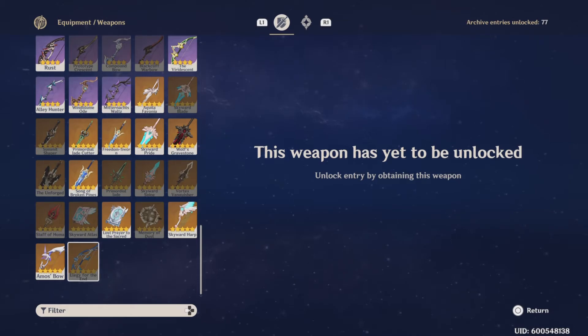I believe there's probably going to be a catalyst this Sunday. That's the three weapons we have for what I think are the Millennial Movement weapons. We also have the Staff of Homa, which is in its own class — I guess it could be considered in the same class as Wolf's Gravestone, but I'm not exactly sure.